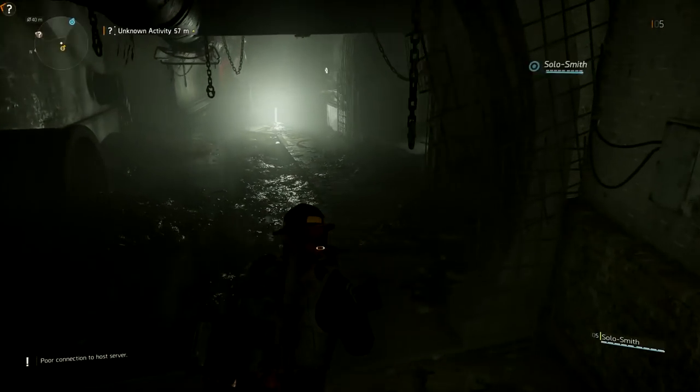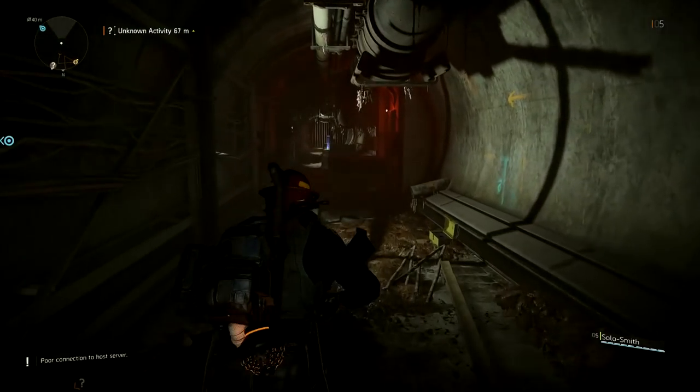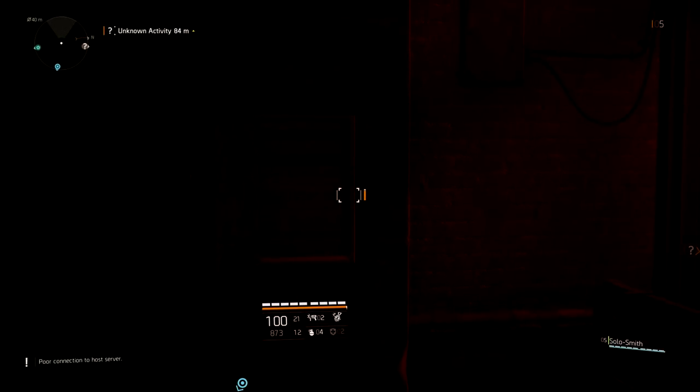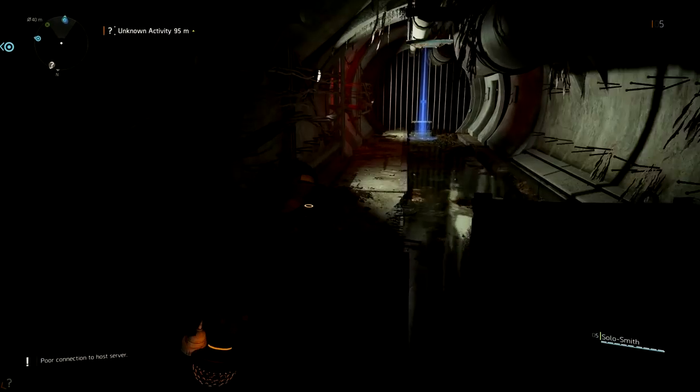There are these boxes — basically key boxes on the wall near some of the doors. I know it's kind of dark, I apologize — there's no flashlight — but there's this box right there. Open that box and you will get a Hyena Key.